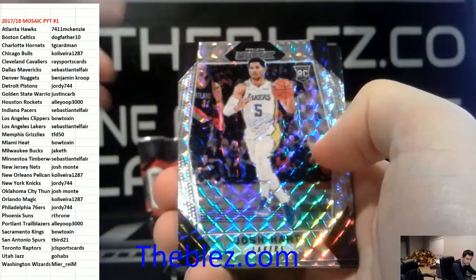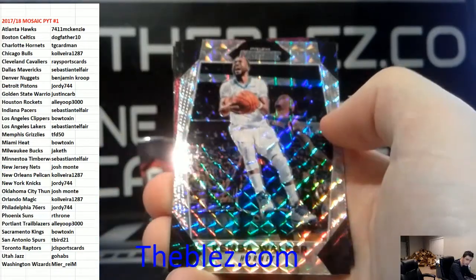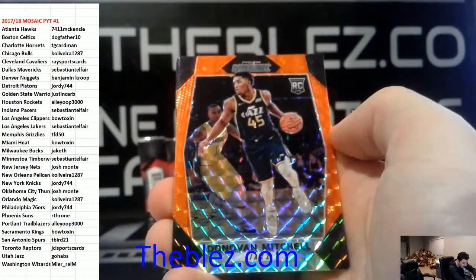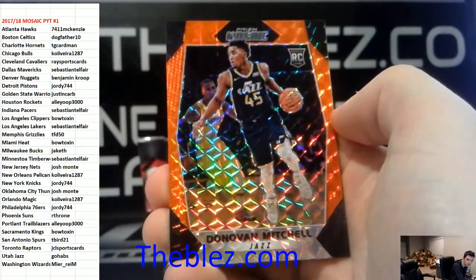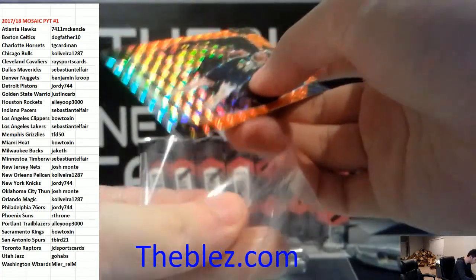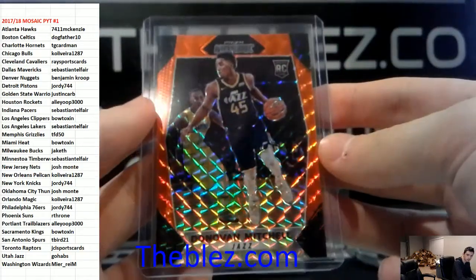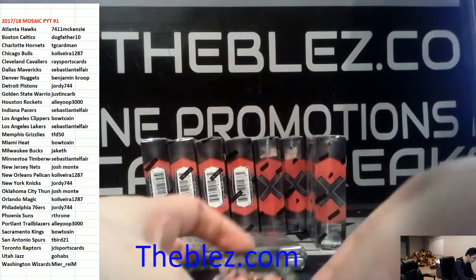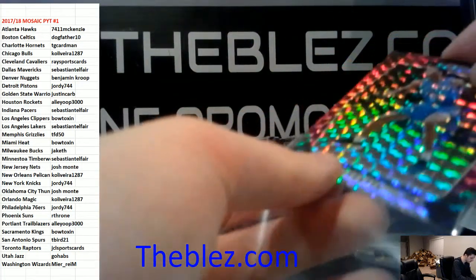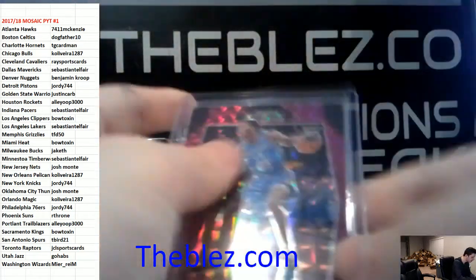We didn't do the encased yet. Art rookie. LeBron base. Ferguson purple to 99 — nice! Mitchell orange. That's a good one. Donovan. And John Wall green was the last one. That's a sick pack right there — we got a Ferguson to 99 in the same pack.